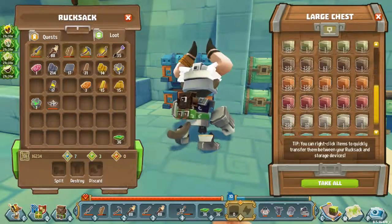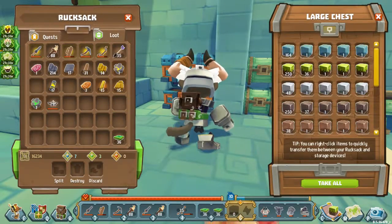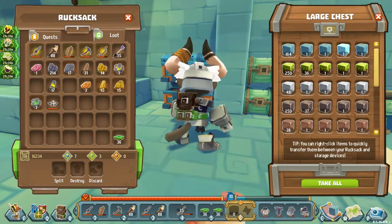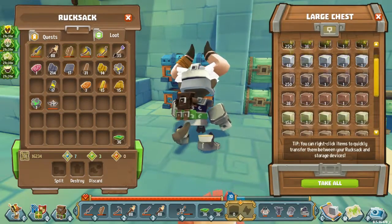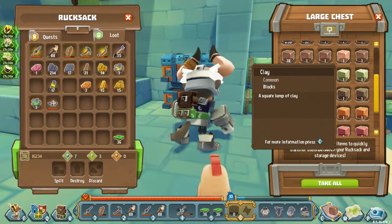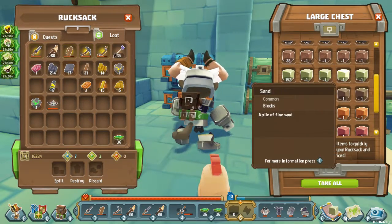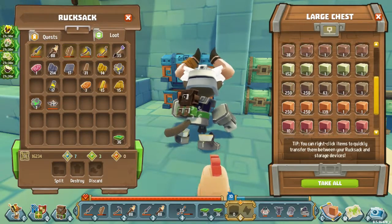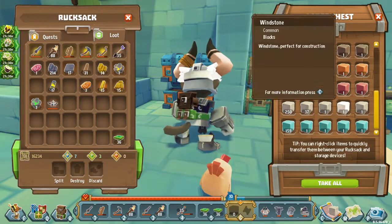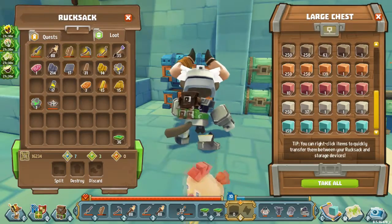This here is one of my block chests. You've got skystone, dirt, snow, gravel — by the way, we'll be using some of that gravel in this episode — clay, the sand, earthstone, coral stone, roadstone, bloodstone, windstone, and floodstone.